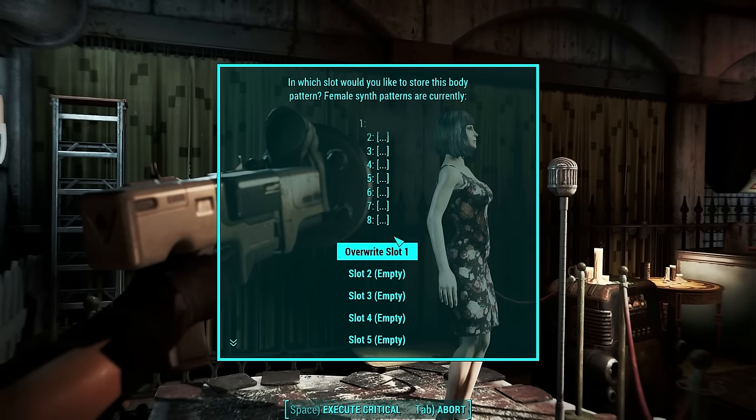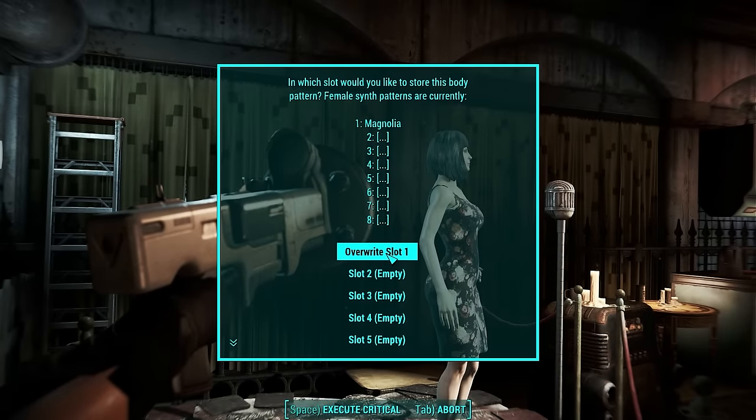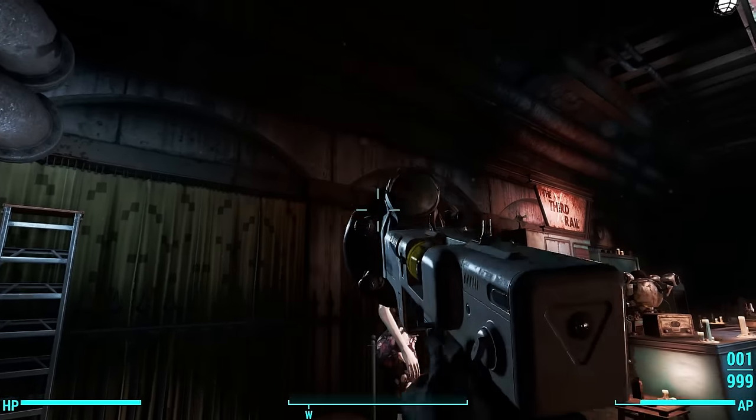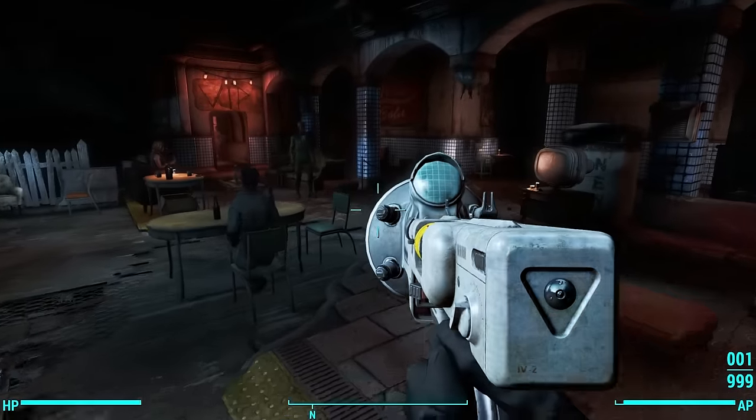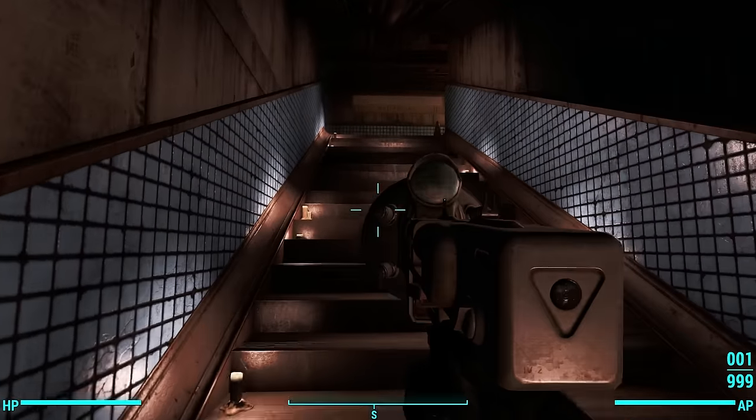It gives you some options. Which slot do we want to overwrite to place these? I'm going to overwrite slot one. Every time you do it, it apparently allows you to do it again. Since I used VATS, I'm doing it over and over again, so I'm just gonna cancel and abort. I actually tried this earlier without using VATS and it didn't work, so I think you need to use VATS to get it to work.